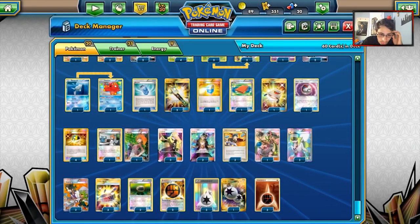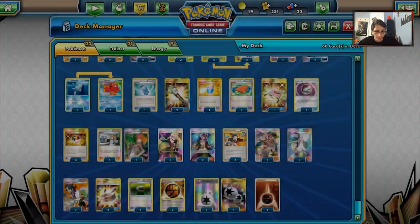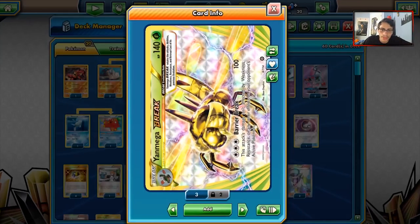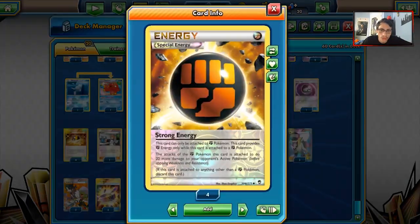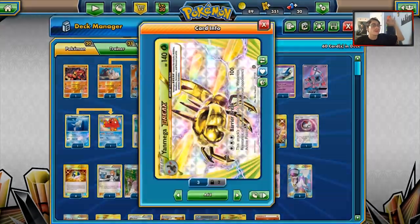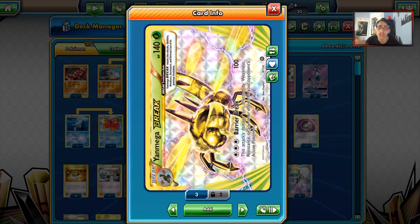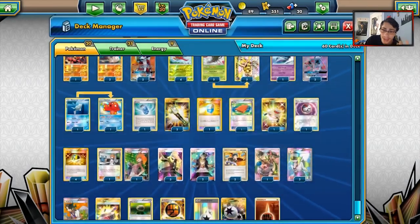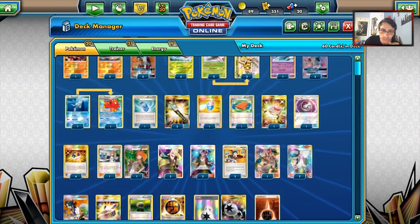Two Sycamores — we don't need to go crazy on Sycamores because you Sycamore and get a hand full of stuff you can't play, and then you can't attack with Yanmega. Three Choice Bands for the extra 30 — very important with Yanmega Break to do 130 and two-shot. Two Float Stones for free retreat. Two copies of Strong Energy — Enhanced Hammer is very popular. Three Fighting Energy. Sometimes you might just have to attach to your Mega because of Garbodor, and if you don't have Field Blower you might as well attach Basic Energy and DCE that way, which is the reason for two Strong and three Fighting, and four DCEs because everything uses DCE.